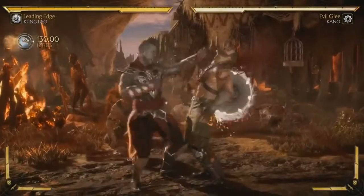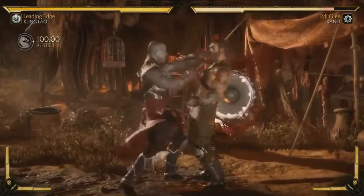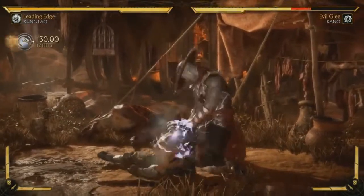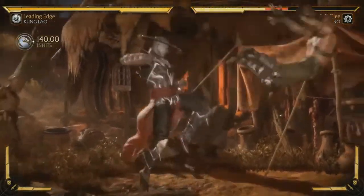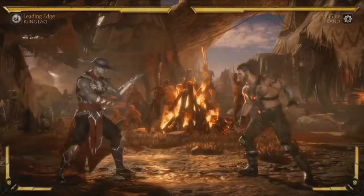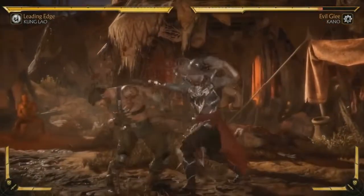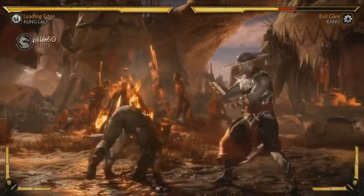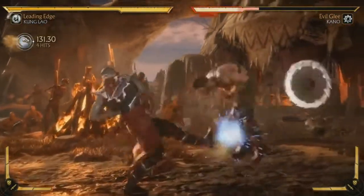Kung Lao's throws are great in this game. His normal attacks are exactly what you want — a lot of chain punches, classic kung fu, very quick. He has a low attack that advances forward, multi-hitting attacks, multi-hitting strings.